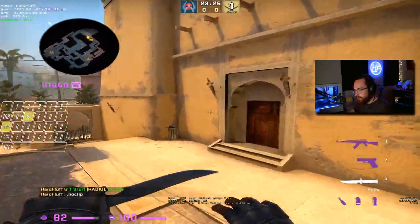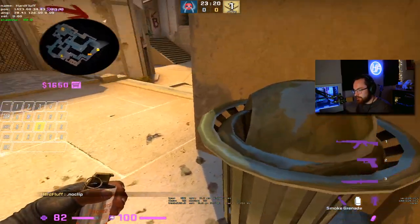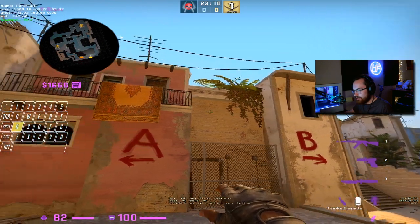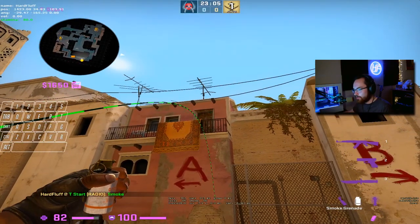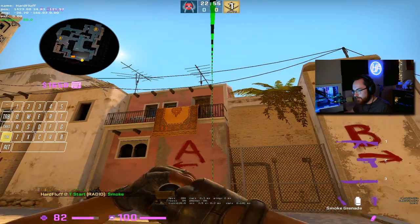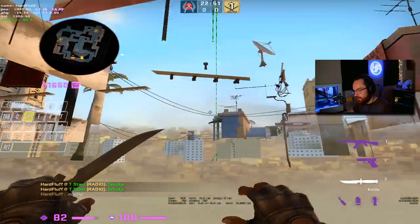For window smokes there are three I'll show you. The first one: lodge yourself next to the trash can, aim right about here, hold A until you reach this position, then jump throw. I throw this one most often. The second: lodge yourself into the same corner, aim right here on this side of the door, and while pressing jump throw also press D. The third: same corner, aim here, crouch walk forward until you hit the bottom line, then jump throw.